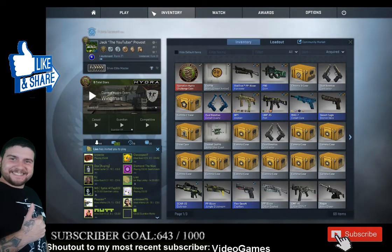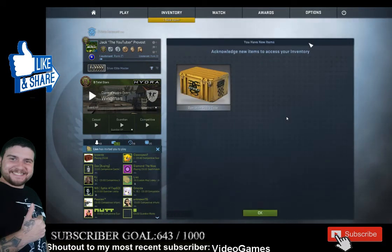Alright sweet. I'm not done yet though. I think I'd like... isn't there like cases and stuff? Let's go ahead and check the community market. Let's see about getting us a couple cases — Operation Hydra Case, $2.19. Let's go ahead and buy four of them. Placing my order now. Success!